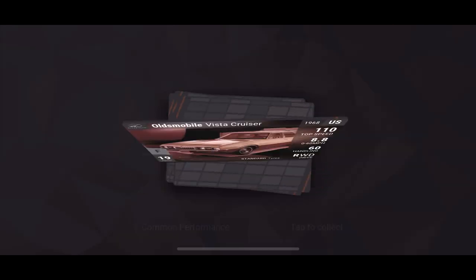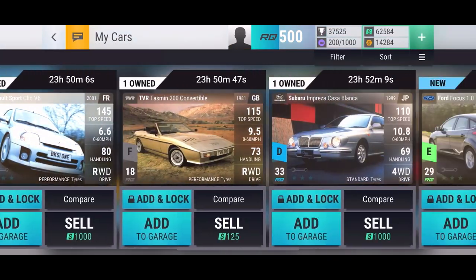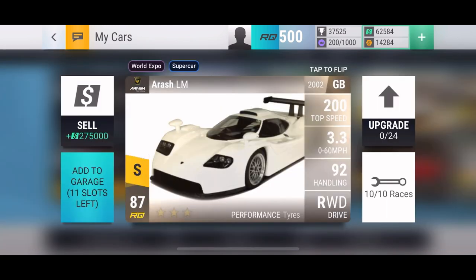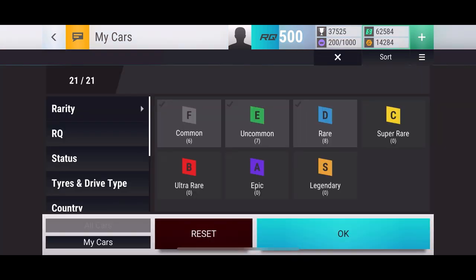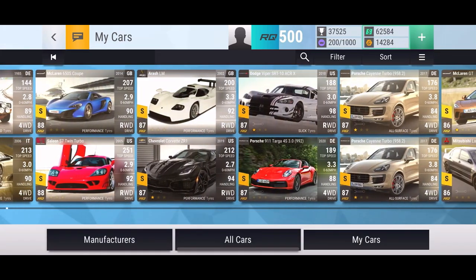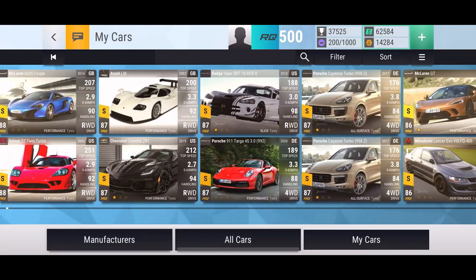That Isera LM is a really useful car - I think it's got like 100 MRA or something, really lightweight as well. That is a very good pull that will definitely be useful in the finals - it'll help out my finals hand because it is kind of lacking. I've got the Ultima Can-Am, the Porsche Cayenne already so that Cayenne is a dupe, but that Isera will be very useful. Two legendaries in a day now - the S7 Twin Turbo today and the Isera LM as well. Wow.